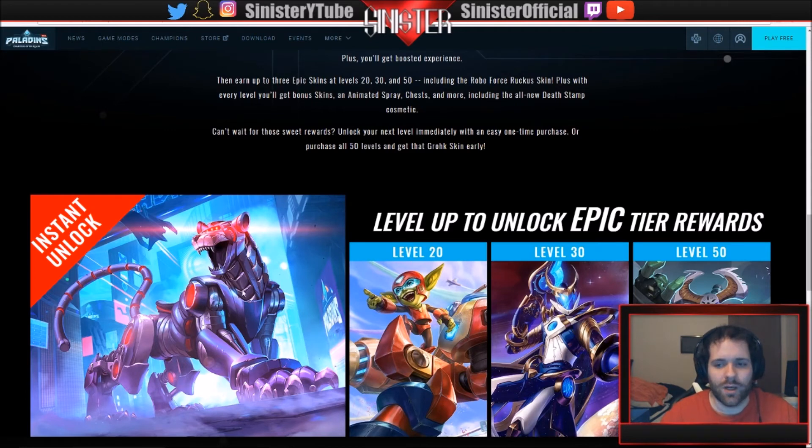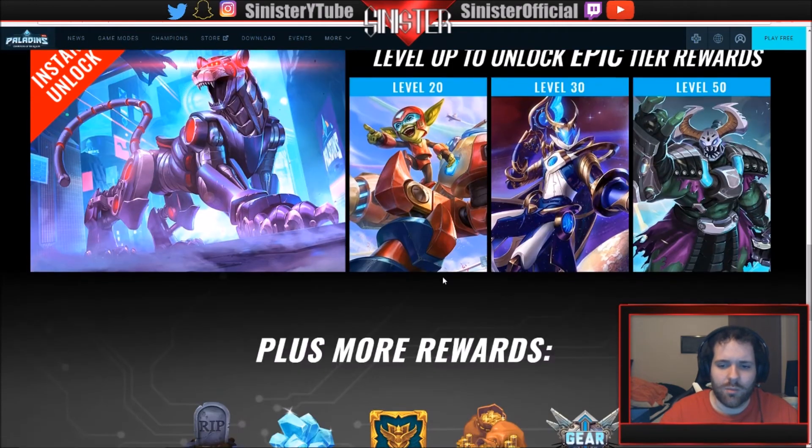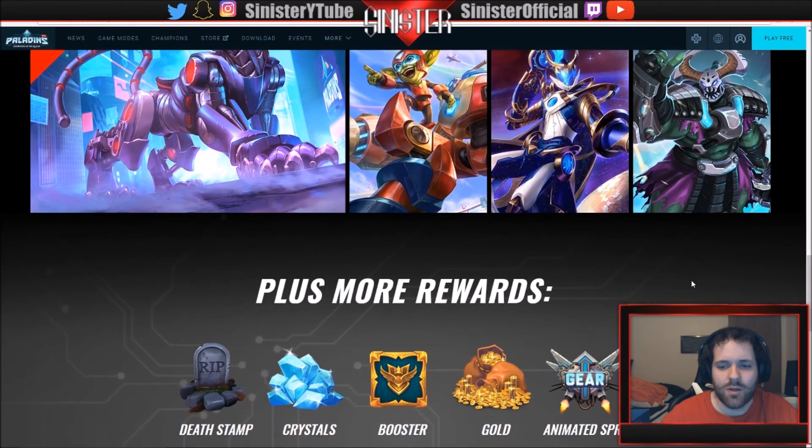When you purchase the battle pass you get that mount for free — it's amazing. At level 20 there's a Ruckus skin, and I'm going to go ahead and dive into it when the PTS comes out and make videos on all these skins. Level 30 has this Geno skin which is insane, and then level 50 — the final reward — is the Grok skin. I'm pretty sure this was an original design from way back, but they couldn't release it because of the mix-and-match skin system. Now that's gone, so it's really cool they have it in the game.